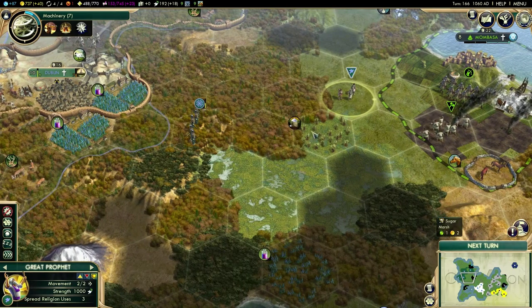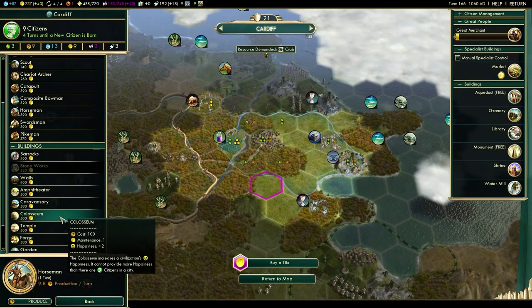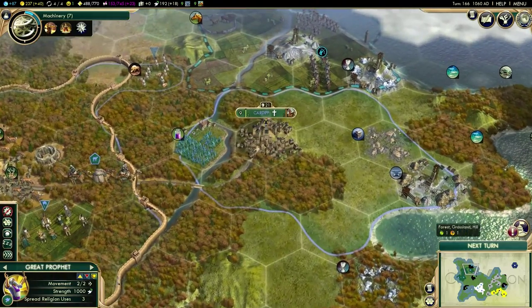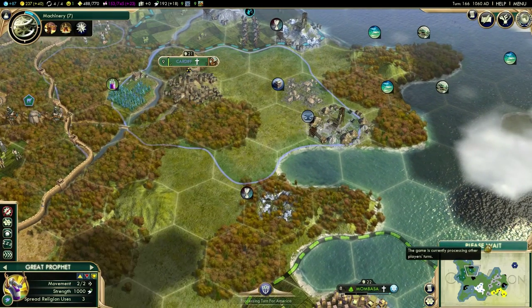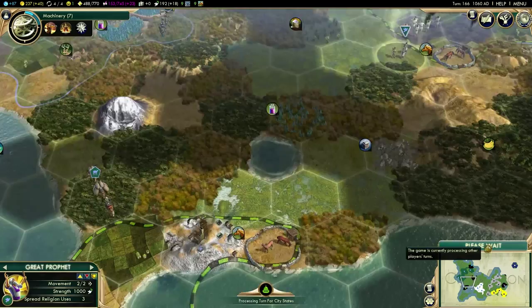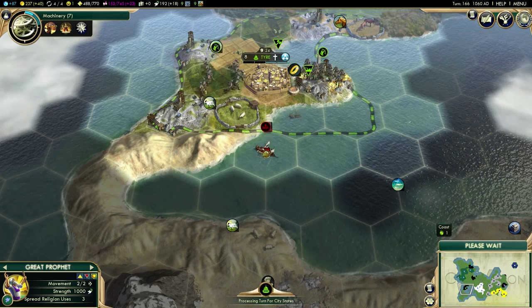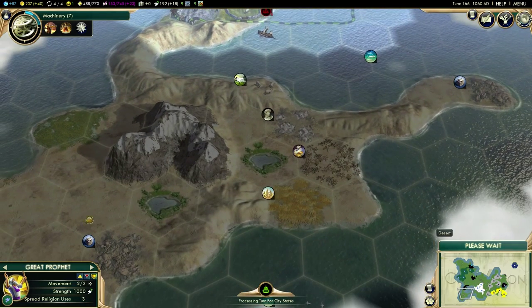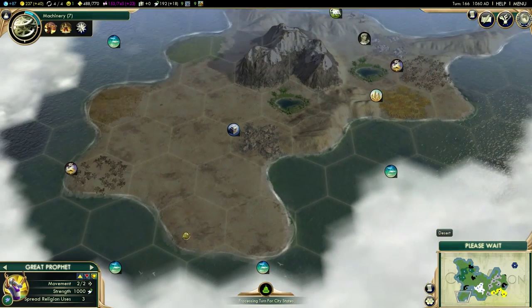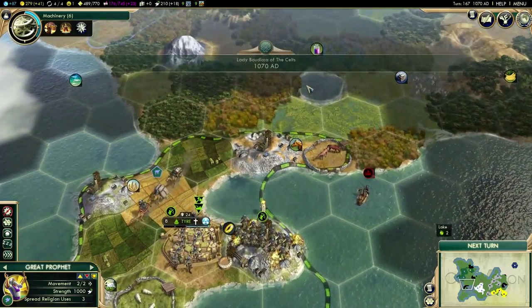This makes it even more important that I should try and set up another city here and get this sugar, because that would be another luxury resource. What I'm going to have to do is purchase a coliseum — there we go, at least we're back in the positive now. Didn't want to have to spend my money doing that, but it's not worth the slowdown you get from having the unhappiness. It's quite possible that another barbarian camp has spawned down here now because there's no map coverage.